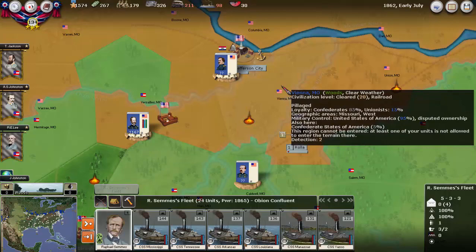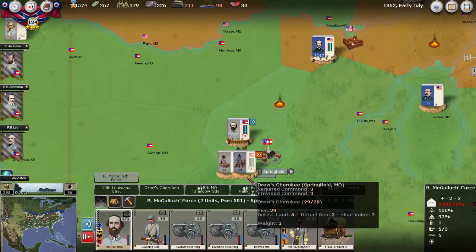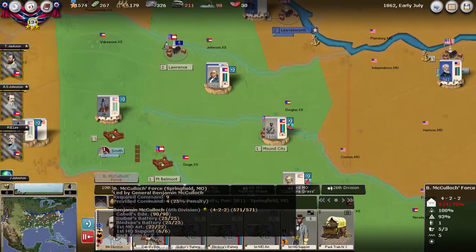Fortunately, Quantrill was unable to destroy the railroad. We'll now be able to reorganize the Springfield force into two divisions, so that should last for a good while.